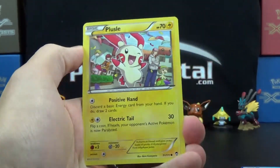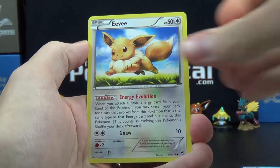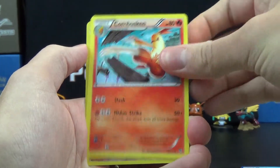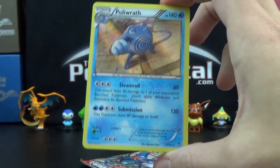So on to our two packs of Furious Fists. We got Plusle, Clefairy, Eevee, Electabuzz, Gathita, Mountain Rain, Weepin' Bell, Combusken, Mean Foo, and a Hollow Rare finally — a Poliwrath.